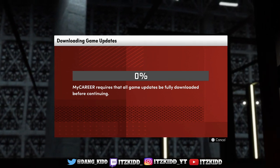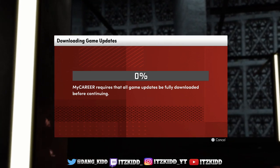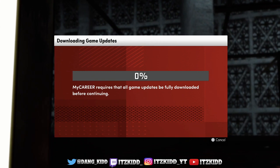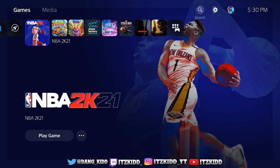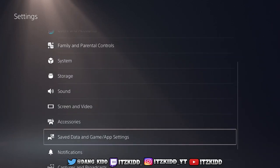So let's get right into this video. The first thing that we want to make sure that we do in order to fix these two problems is you want to go to your Settings, and once you're in your Settings you want to scroll down to Save Data and Game App Settings.